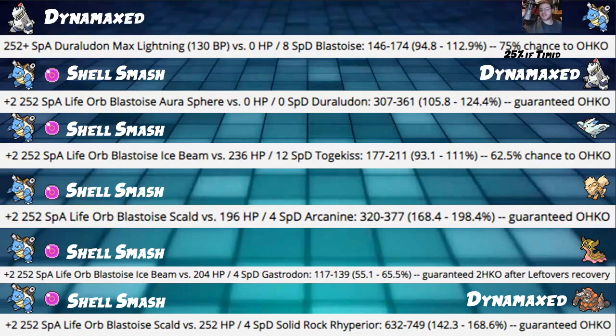The most important damage calc is Duraludon. Modest nature max Assault Vest Duraludon has a 75% chance to KO — but this is without Life Orb, so Life Orb would push it to a guaranteed KO. If Duraludon is Timid it won't KO, but Life Orb Timid will KO. If you see a Duraludon on your opponent's team, the Follow Me Shell Smash line probably isn't the best option. Better to save Blastoise and Togekiss for the back, kill Duraludon with something first, then clean up late game.